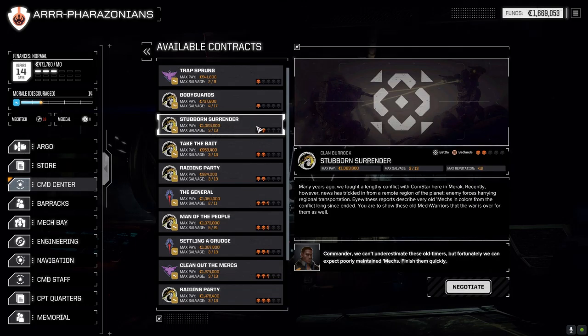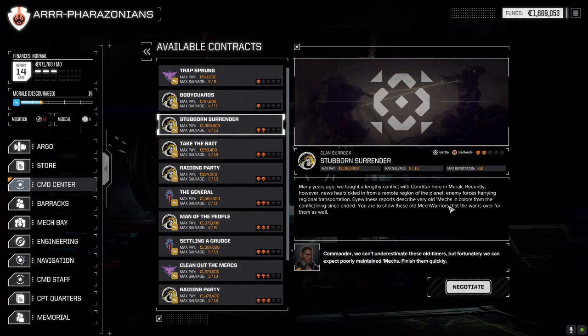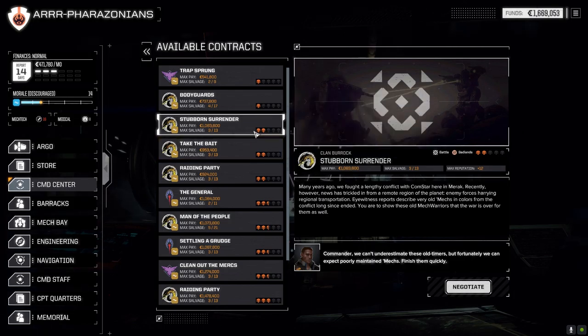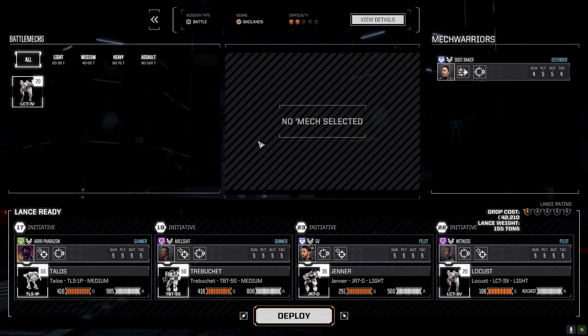We're going to do Stubborn Surrender today. It's a two skull mission and I know it's probably above what we could probably pull off. I don't know if we get reinforcements - it's against Comstar. I want to try it because the past few missions at one and a half skulls have been relatively simple and we've done okay. So we might be able to push it to two. We're going full salvage and we'll go standard lance.